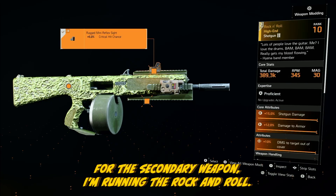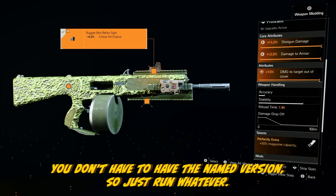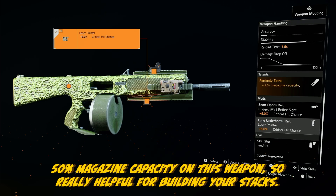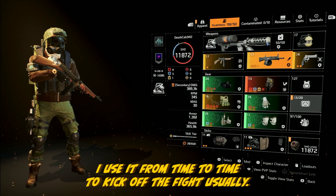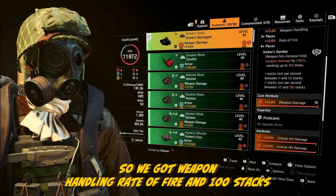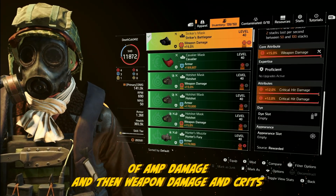For the secondary weapon, I'm running the Rock and Roll — the ACS shotgun, the named version. You don't have to have the named version. It gives you 50% magazine capacity, which is really helpful for building your Striker stacks. I use it to kick off the fight usually. The Striker setup is pretty typical: weapon handling, rate of fire, 100 stacks of amplified damage, plus weapon damage and crits.